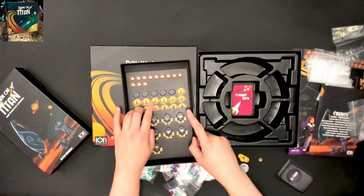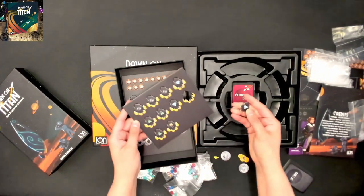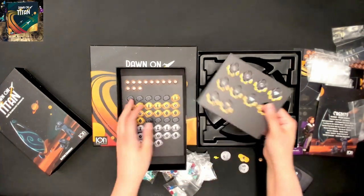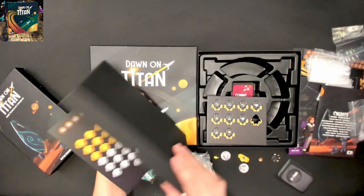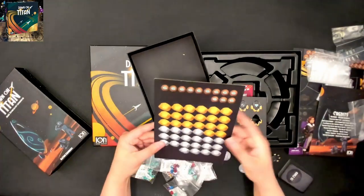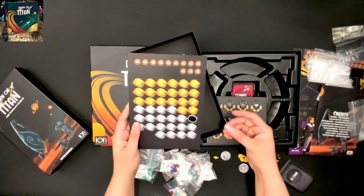Let me just add those in right there. And then some more of these tokens. And these ships themselves. And then we have some more gold and silver. They are punching out for the most part pretty nicely.